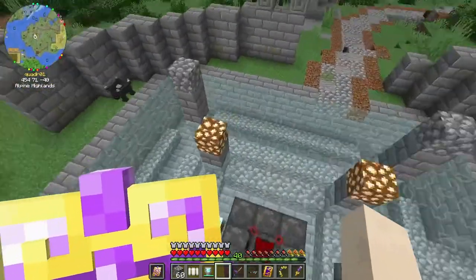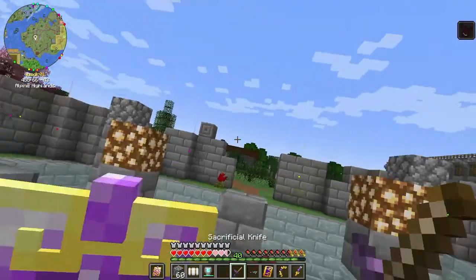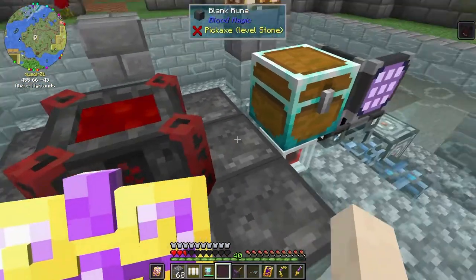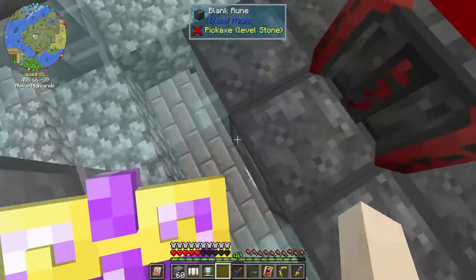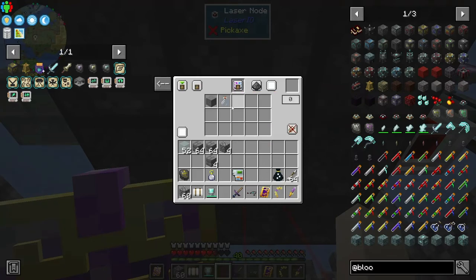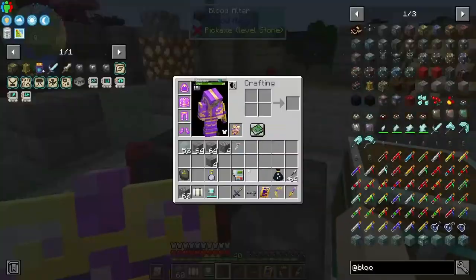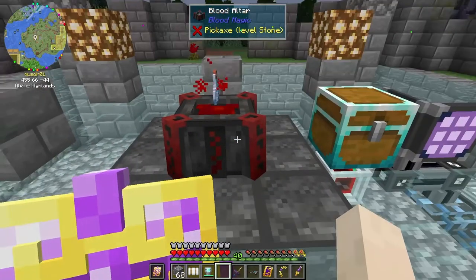I spent a little bit of time getting the automations working. I've tried something a little bit different — I added some bottles — but I don't think it's working. It's not pulling in the bottles. I told it to pull in the glass bottles, but I don't know why that's not working. Let me try putting it in manually to see if it's a valid recipe. Yeah, it can go in there. I don't know why it's not putting it in.